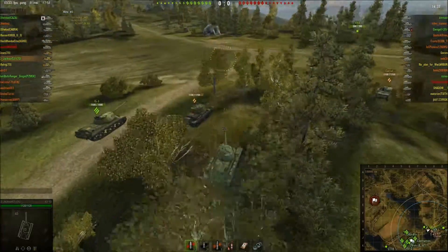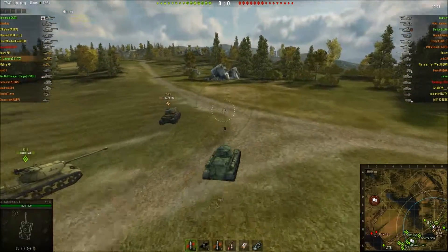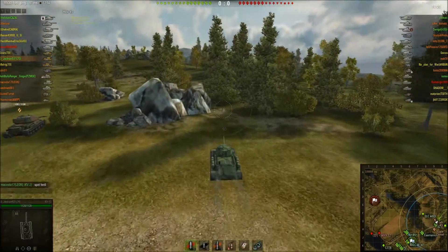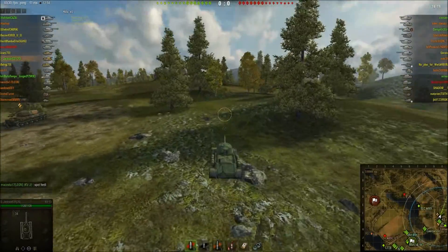We are going to head up towards them, even though the only one who has begun moving up the depression is Skazzy and his Comet. We've got this one IS-3 coming along. Most of the rest of the team is shielding on the base, not really doing too much to help us. There is an ELC and a Carnarvon moving up into the lower side of the right flank.